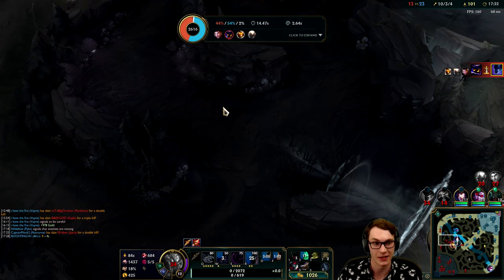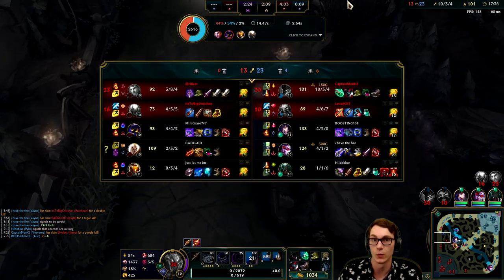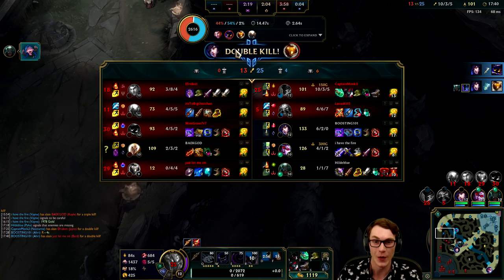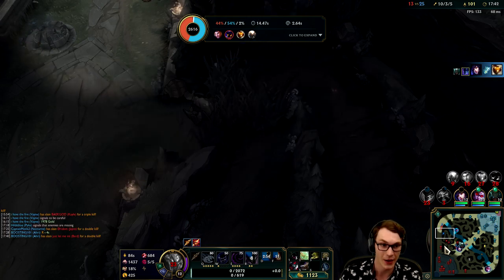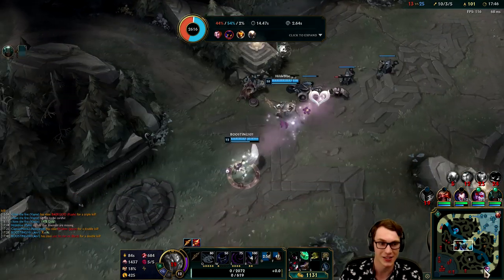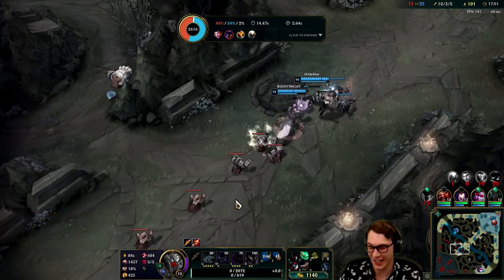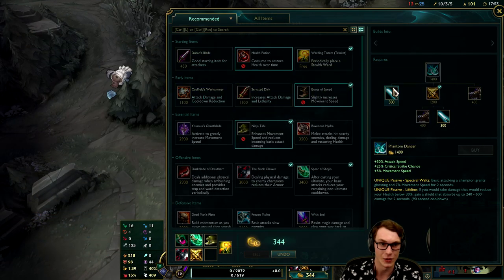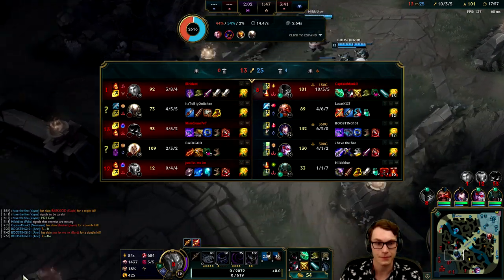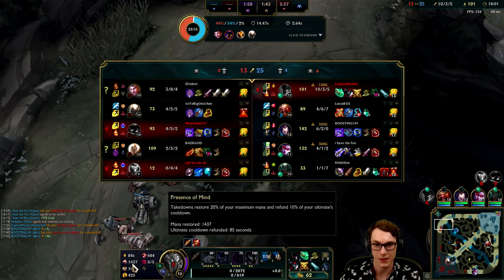Wait for his E to expire - he's dead, and now we're on the Jace - he's dead next. Yeah we're just kind of overrunning here. I could not have butchered my mechanics any more than I did in that fight - I tried to use my Q on the Jace expecting him to run down the lane, but Pantheon was in the brush. I focused Pantheon while his E was going because I expected it to expire - it was actually the empowered E so it lasted an extra whole second. Another mistake by me. But we're ahead enough - it doesn't matter, and our ultimate's already back up. Presence of Mind, baby!